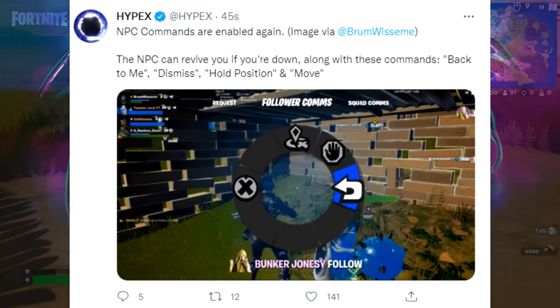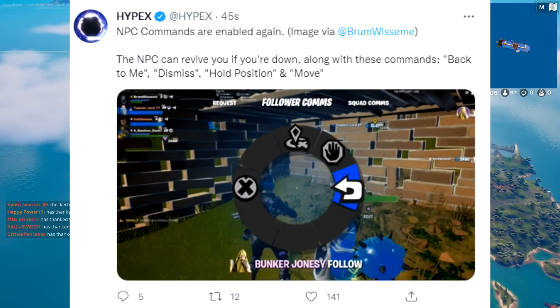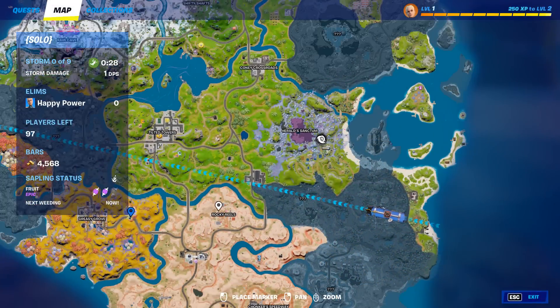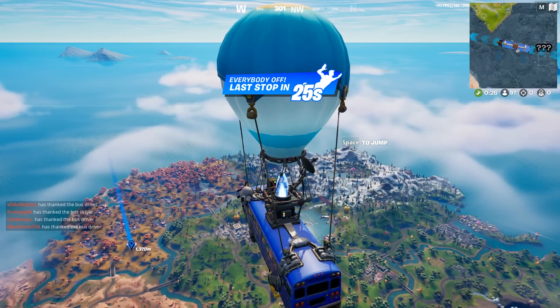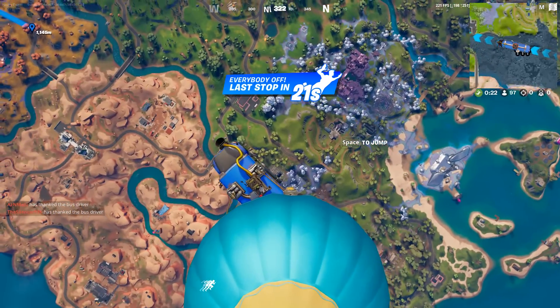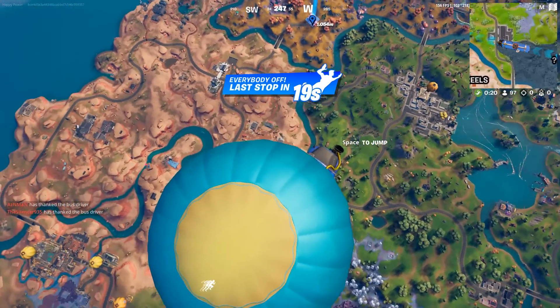In other news, NPC commands are now enabled once again. The NPC can now revive you if you're down, along with these commands: Back to me, dismiss, hold position, and move. I think the entire thing where you can get revived by your NPC is absolutely crazy. Such a great feature, and something I did not even know currently existed until now.